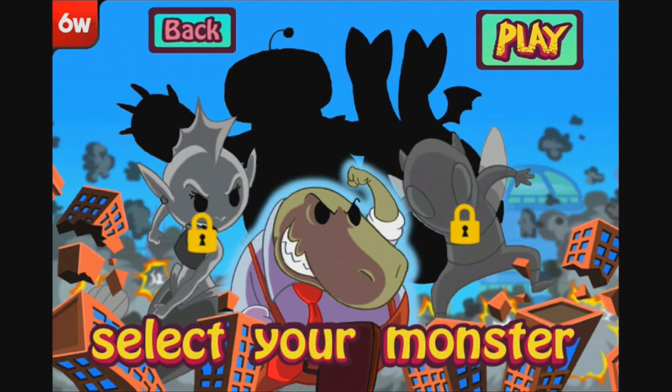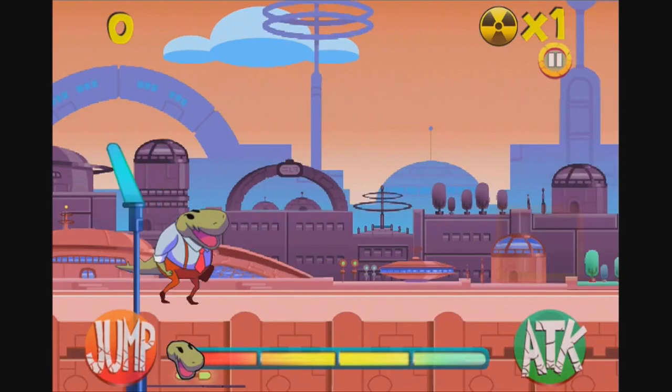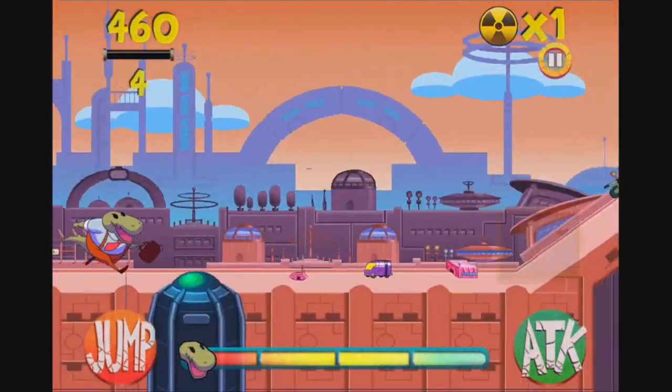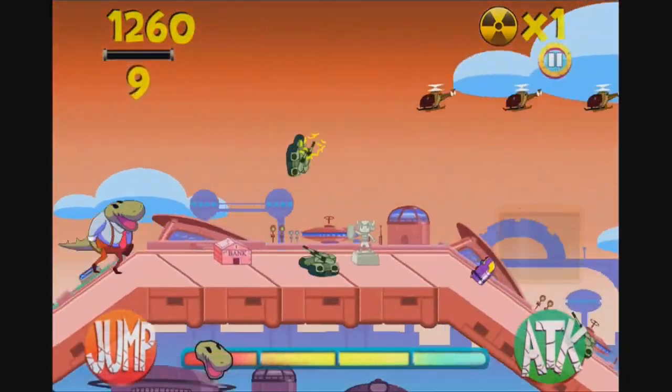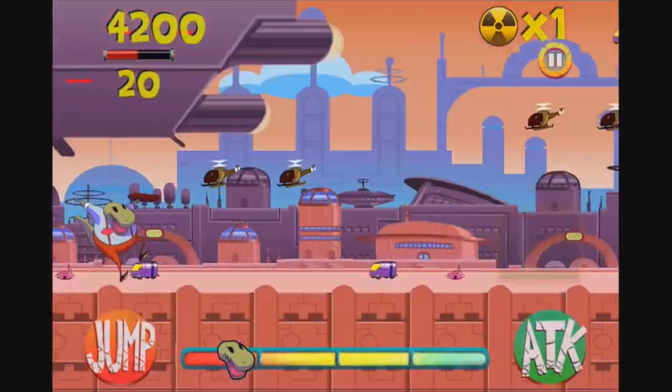The game leans heavily towards in-app purchases. You can power up each of the monsters to make them more useful if you're so inclined. There's a dinosaur available at the start, and a mermaid and giant insect that are locked. The DNA cost — that's what this game uses as currency — was way too high for me to unlock these.